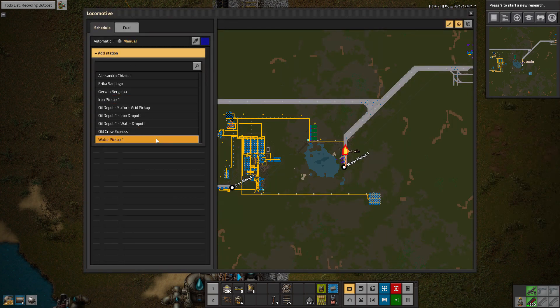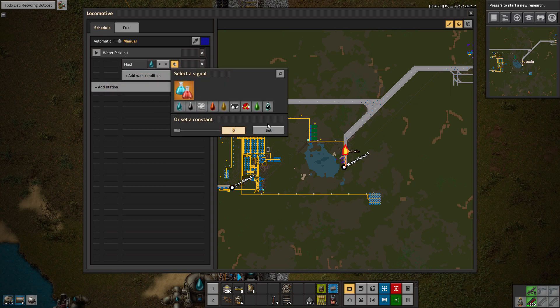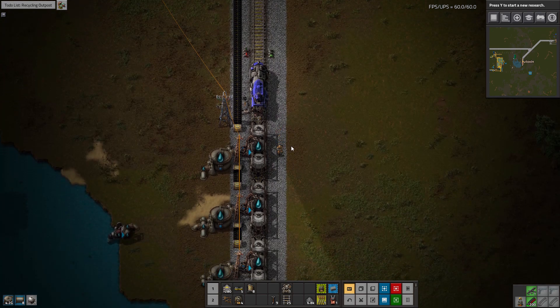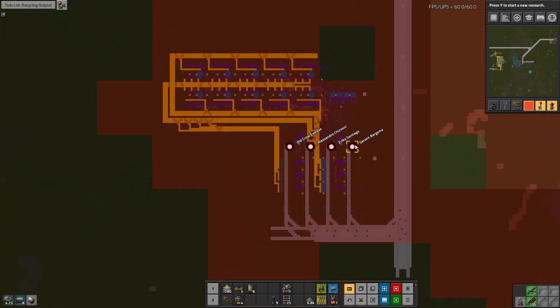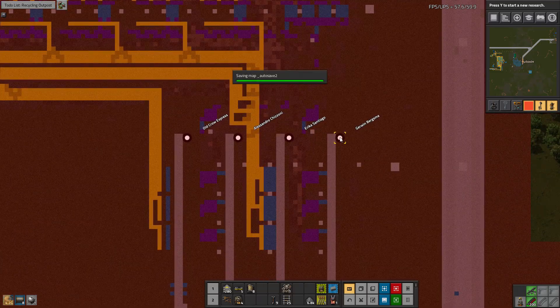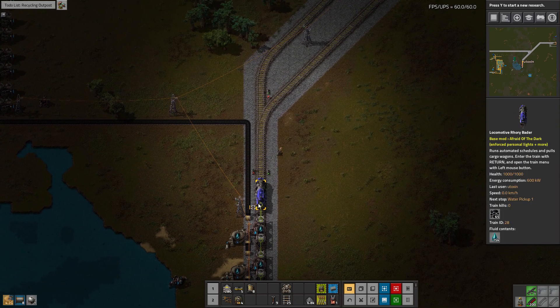Add station: Water pickup. Fluid count — water — greater than or equal to 75. There we go, that should be correct. Then we need to go look over here — we're doing water. Pretty sure water was this one, but I guess we're going to have to double-check that before we set this up.